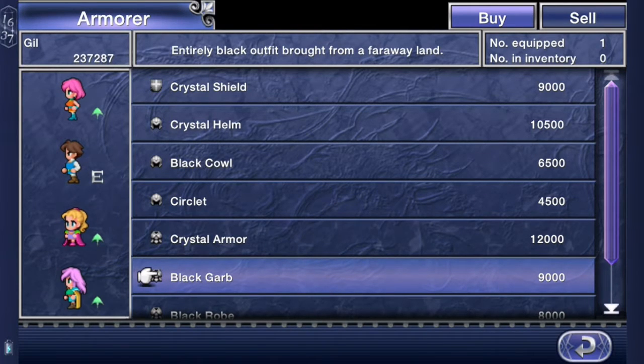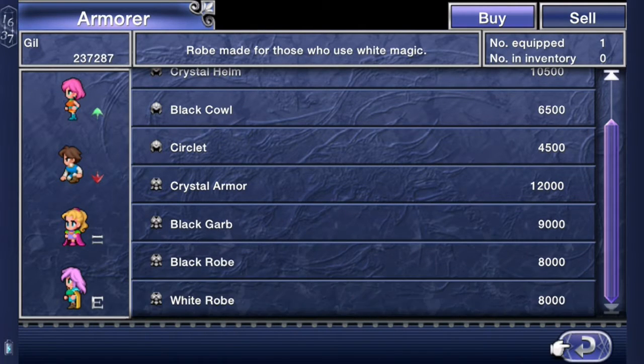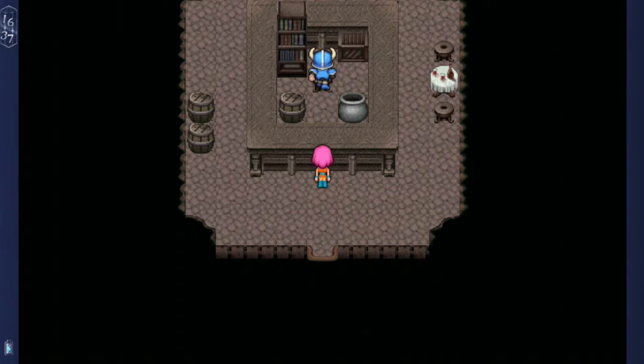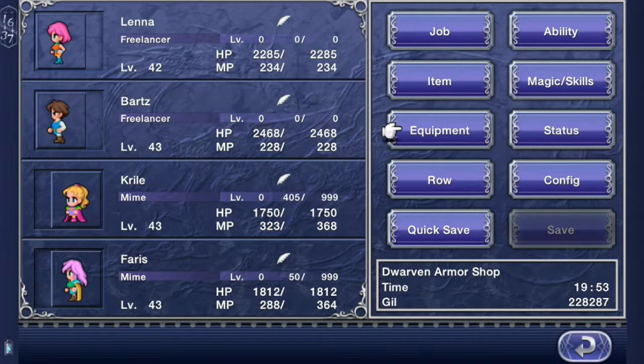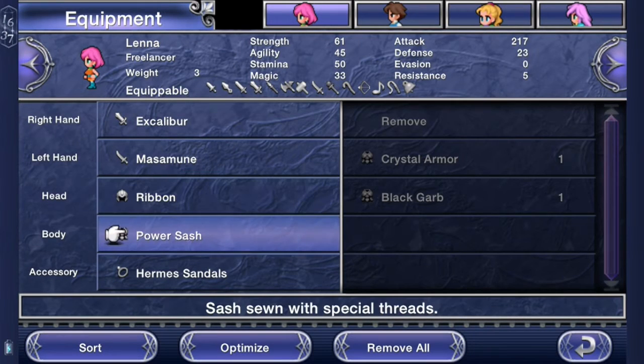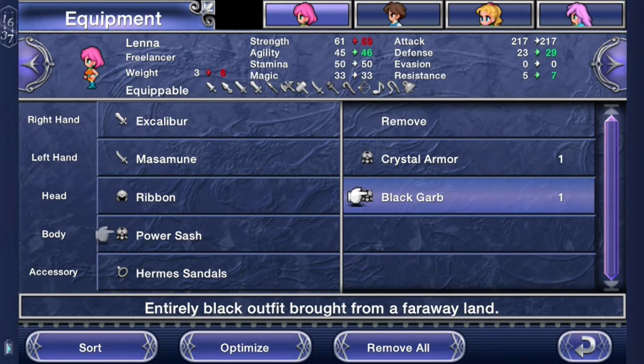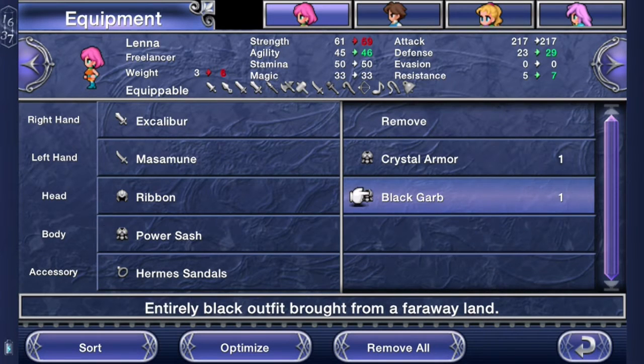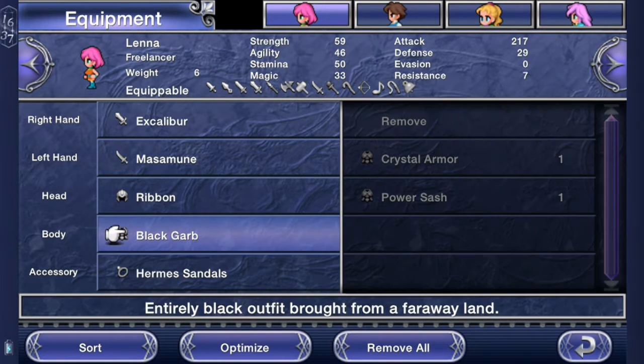Black garb — I could actually buy that. I'm going to try this. What does Lana have equipped? I don't remember. Oh, a power sash. A black garb would give more agility, less strength, but more defense — it's kind of worth it because you get more agility and more defense, less weight too. I think I like that better — plus more defense and more resistance. So I'm going to do that.